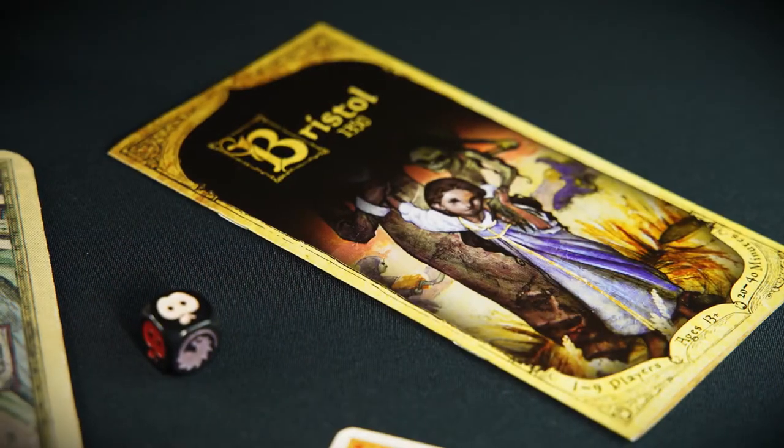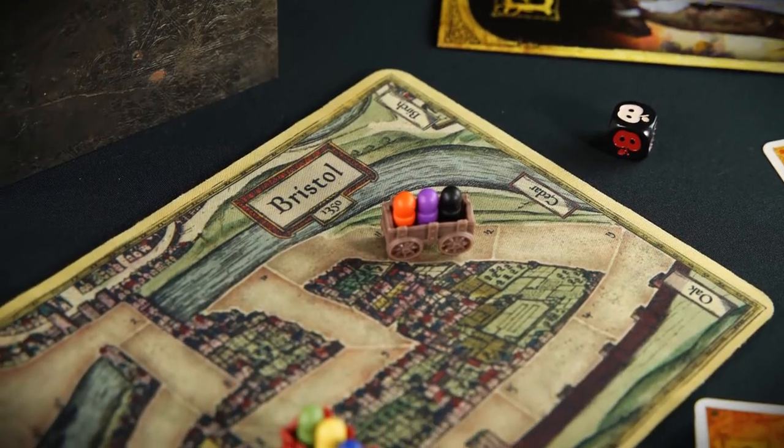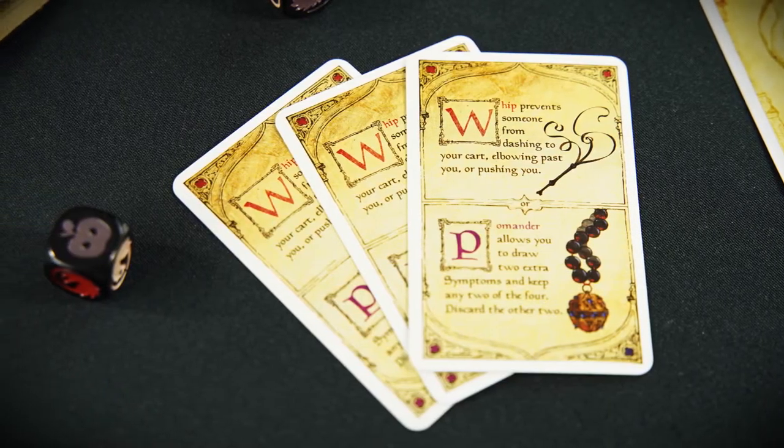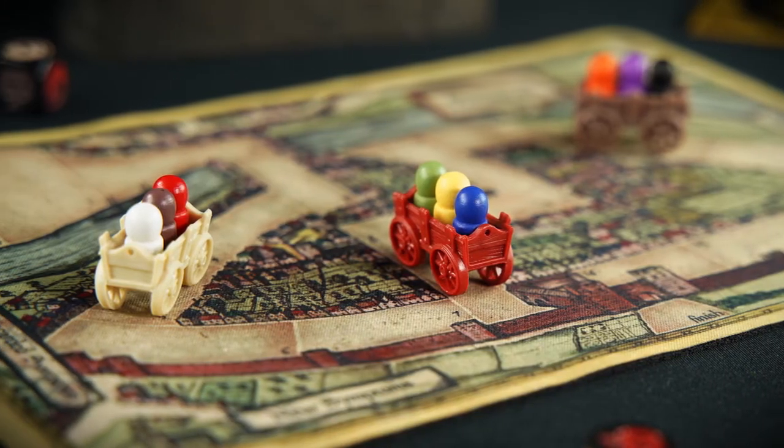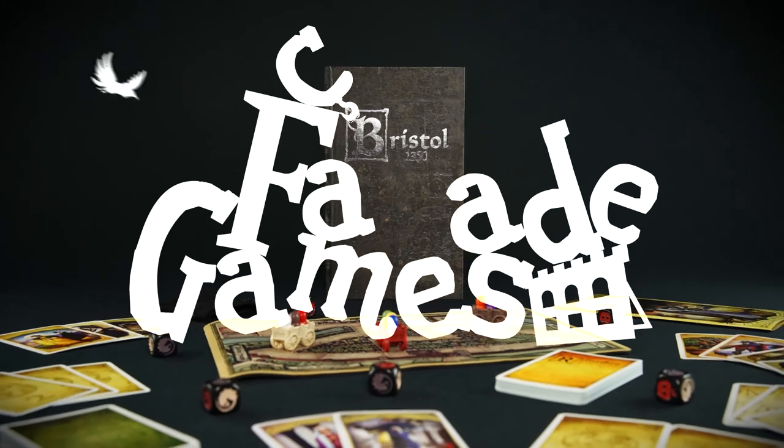On the surface, Bristol 1350 is part cooperative teamwork, part racing strategy, and part social deduction. In reality, it's a selfish scramble to get yourself out of town as fast as possible without the plague, by any means necessary.